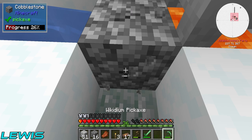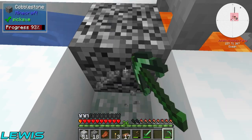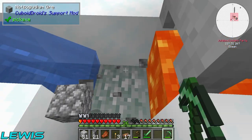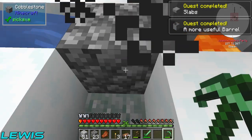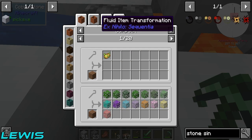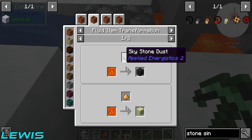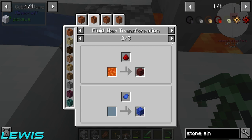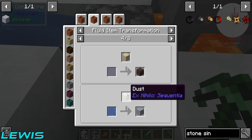This goes so much faster now. Making this lava — yeah, because if you don't hold the item and then come out of the inventory and use it, it doesn't count towards the quest, which is a little annoying but it does say that in the beginning. There we go — a more useful barrel. What can we do with that? If we put lava in the stone barrel and drop a piece of glowstone in it, it turns into end stone.